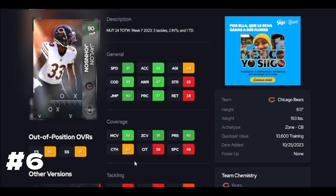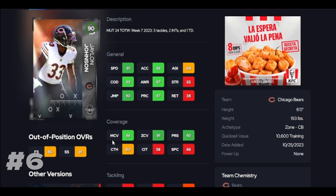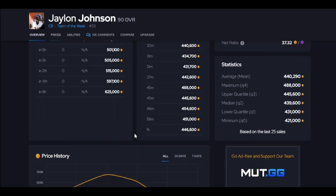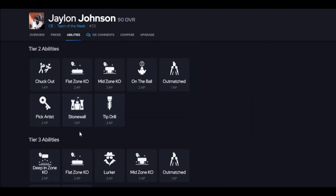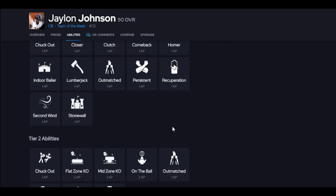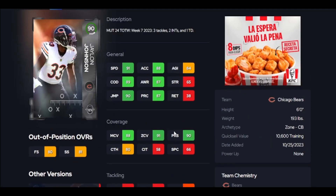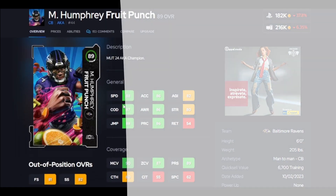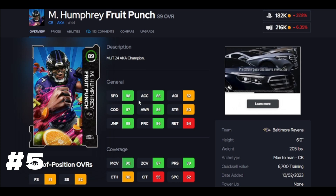Why is Jalen Johnson better than the cards I just mentioned? He gets 90 zone without a boost, which is nice, and you can get 90 man — that's a great threshold to hit. This card is going to be better because of abilities: he gives you pick artist plus a KO. So you're going to have better options here to really get this card moving in the right direction with the right abilities.